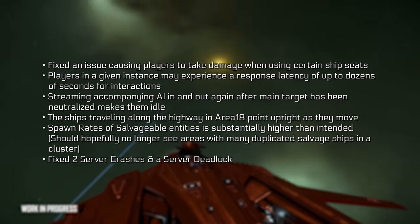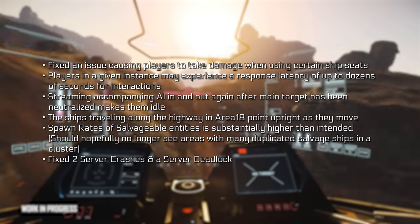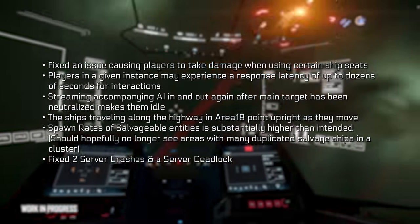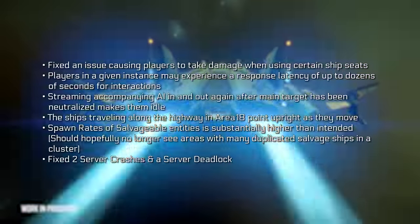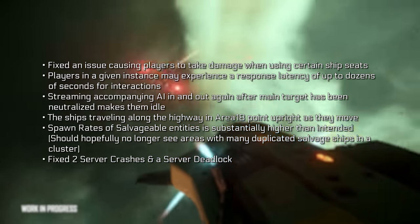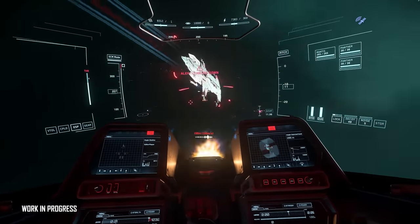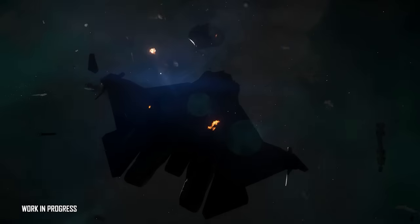In 3.18.2, they fixed an issue causing players to take damage in certain ship seats — though the Cutlass still seems to murder you in those seats sometimes. They've largely fixed the high-latency interaction issues players were experiencing in an instance. AI streaming issues for mission targets have been addressed. Ships in Area 18 were pointing upright as they moved along the highway — that's fixed. Salvageable entity spawn rates have been substantially reduced as they were higher than intended. They also fixed two server crashes and a server deadlock. There will be another full wipe with 3.18.2.